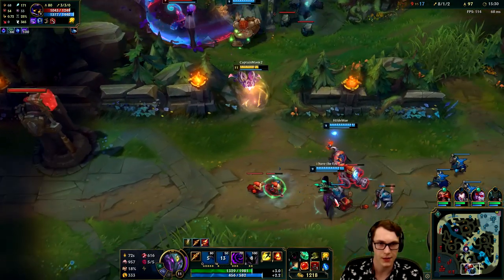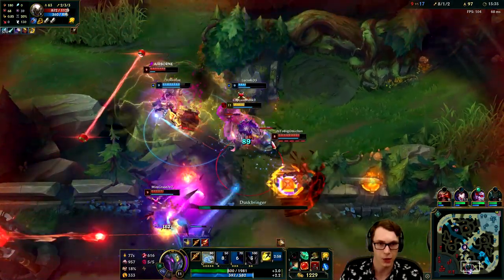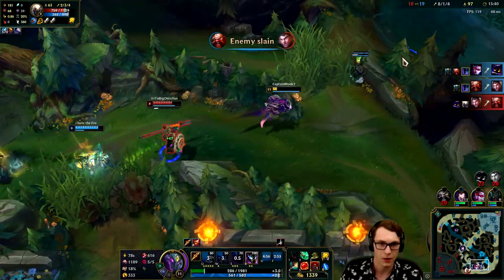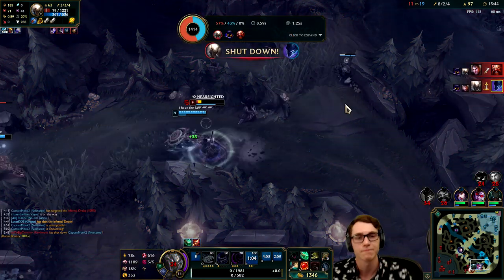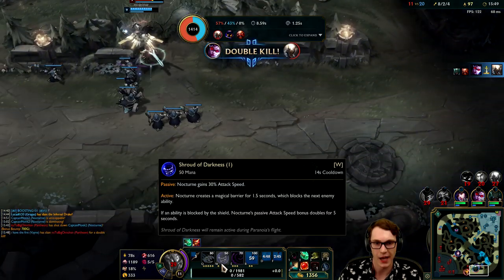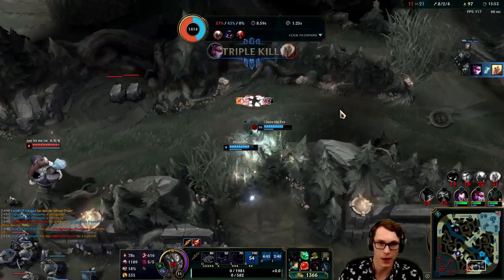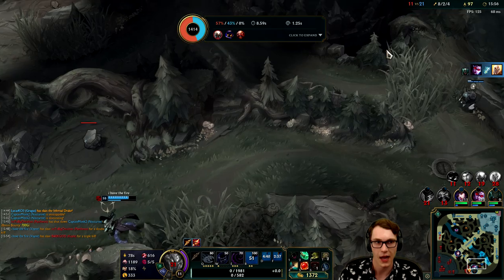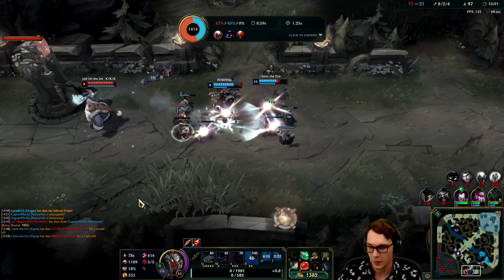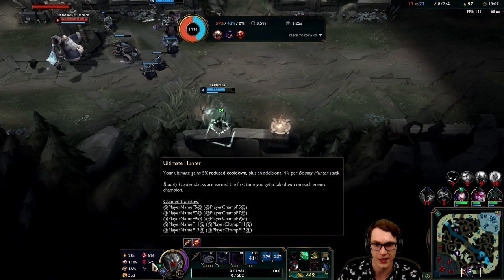Not getting caught by that stun - oh very nice, Gragas ults, going to fear off here. This guy's gonna flash - I'm just gonna play this slow since I am kind of low. They're definitely gonna want to focus me since I do have a bounty. Yeah I'm gonna die here - my spell shield was down when I needed it. My thought process while flawed was: if I can get my ult off maybe I can hide in the darkness so he misses. Since if you can't see me you shoot blind, right?